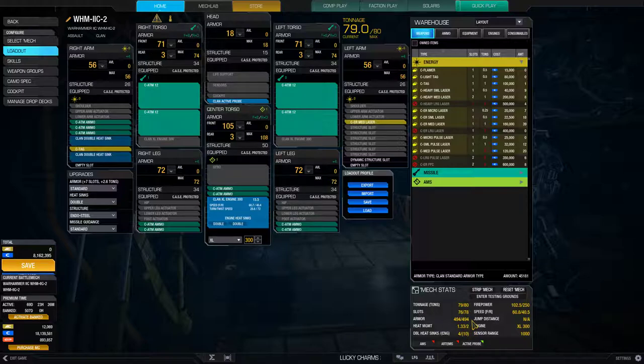Heat management is kind of workable, sort of. This could become a light active probe to fit in more ammo. As an idea, as a concept, that seems kind of nice. Five missile hardpoints is kind of useless — this doesn't have enough other hardpoints for me to do something like put in five streak sixes.